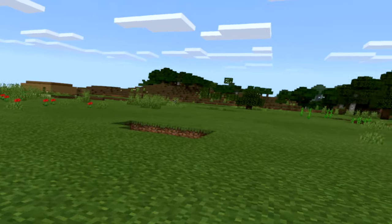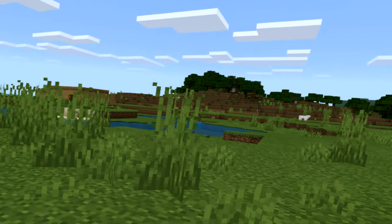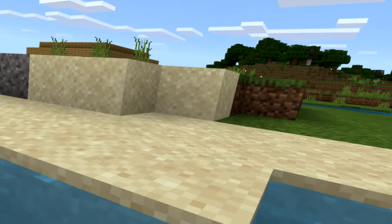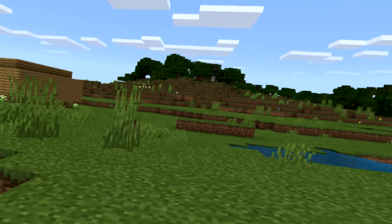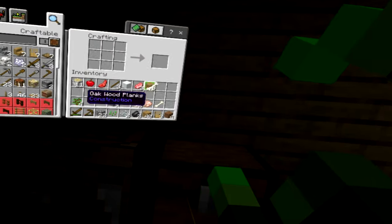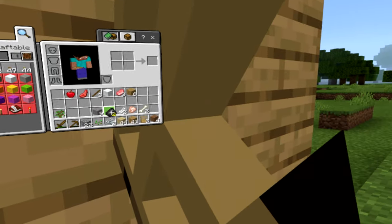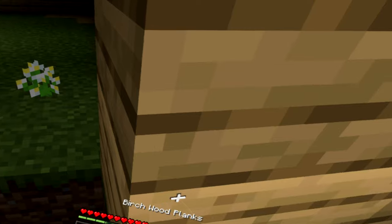I found birch trees by the way. Do we want a birch floor? That would be nice. Okay, I think I got some. What kind of door do you want — oak or birch? We should make a house for it. Wait, is this the update with different color beds?